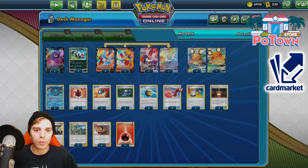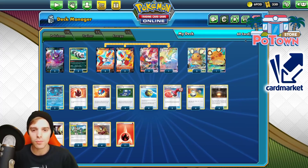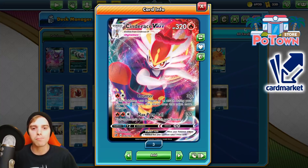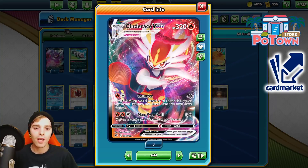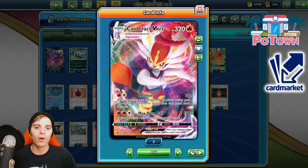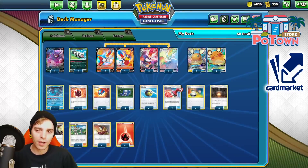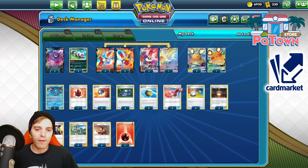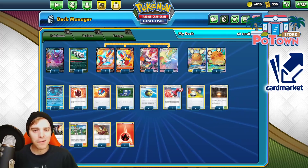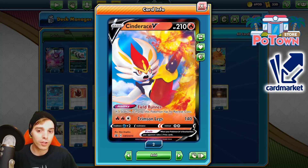Cinderace V is able to slap 140 damage, but with two Galarian Zigzagoon pings you can actually get 160, which is able to one-hit KO Dedenne GX. The Cinderace VMAX has Max Pyro Ball for 170, and the opponent is burned. The counter ability is very great — if this Pokémon was damaged by an attack during your opponent's last turn, this attack does that much more damage. There are also Reset Stamps, four copies of Giant Heart, and combinations like Mellow Llama. If there's a Stadium in play, Cinderace V has free retreat, which is awesome.